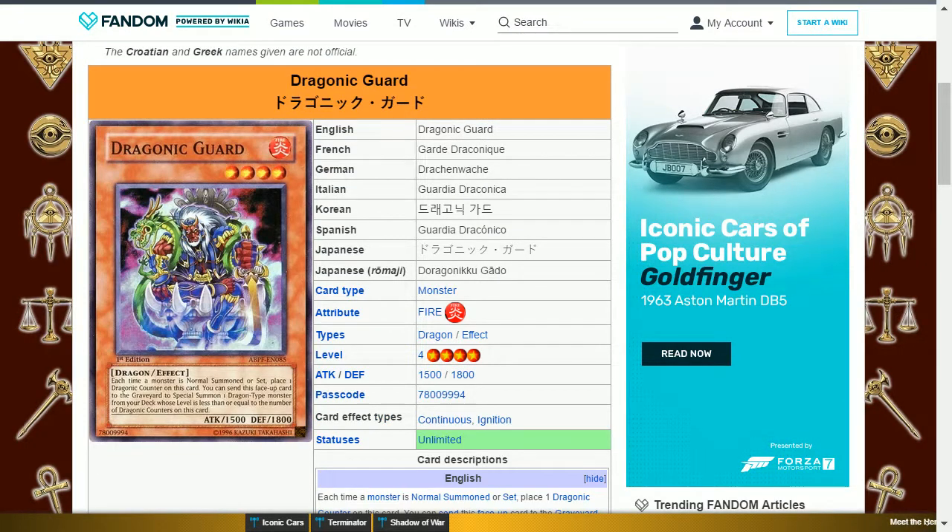At level 33 you get Dragonic Guard. This is a fire dragon, level 4, with 1500 attack and 1800 defense. Its effect is: each time a monster is normal summoned or set, place one Dragonic Counter on this card. You can send this face-up card to the graveyard to special summon one dragon type monster from your deck whose level is less than or equal to the number of Dragonic Counters on this card. This can help bring out decent level monsters, and works in response to your opponent's summons as well.